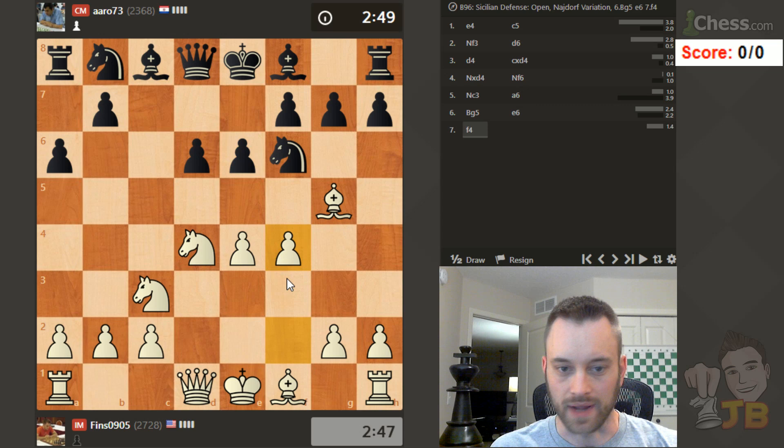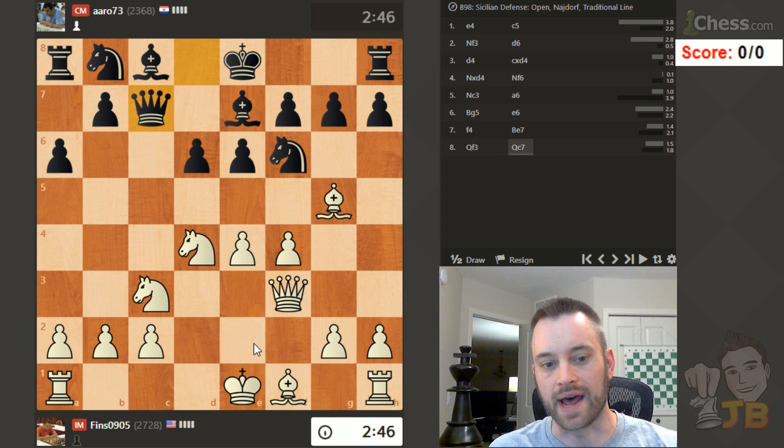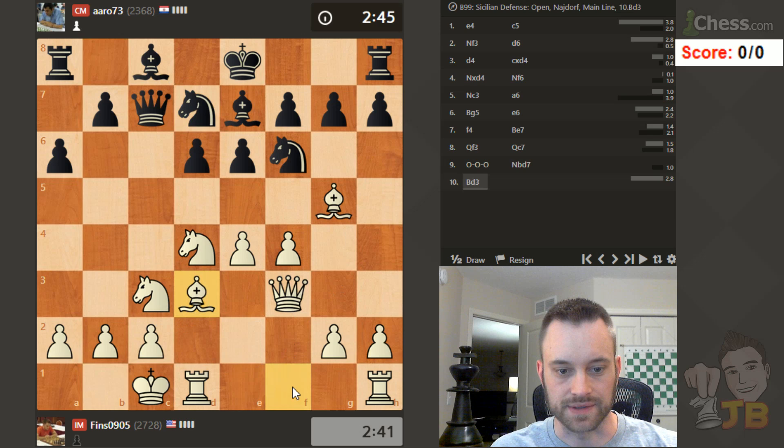Bishop g5, knight orf. Let's play f4. I used to play this line all the time when I was younger. I enjoy the attacking positions you can get out of this. And bishop g5 remains one of the most challenging ways to play against the knight orf.